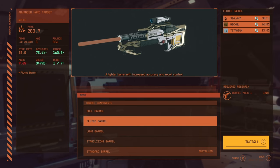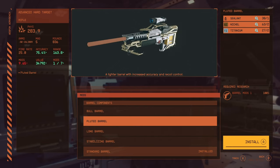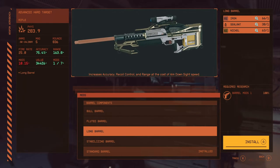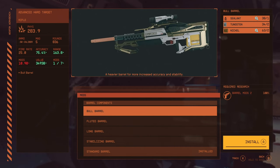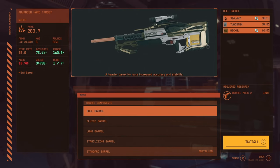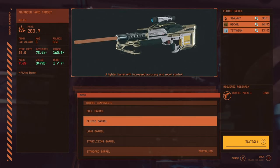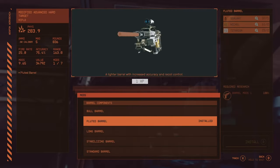The fluted barrel is a lighter barrel with increased accuracy and recoil — fluted barrels have channels cut into the exterior to reduce weight. It seems to give similar benefits to the long barrel but without the ADS penalty. There's also a bull barrel, a heavier barrel that increases accuracy and stability. The difference between these options is likely felt in in-game recoil, so I'll opt for the fluted barrel.